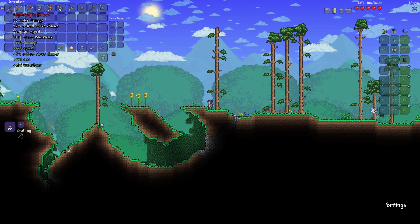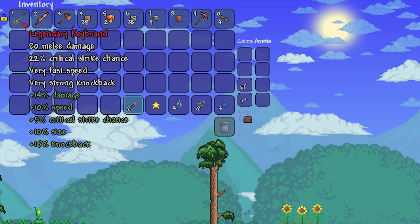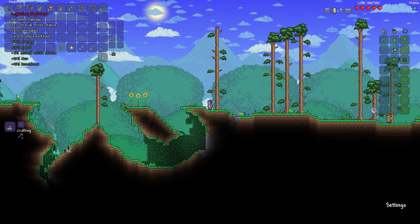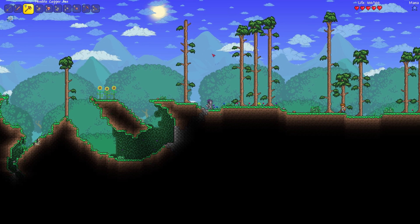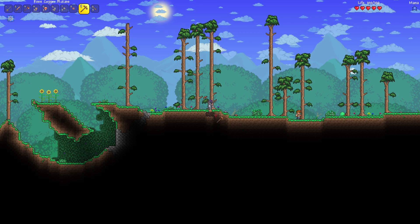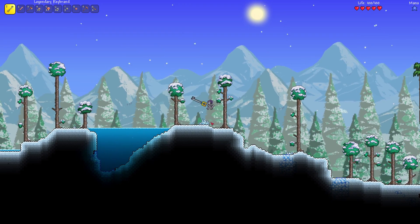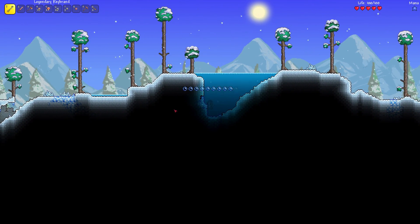As you guys can see I have it right here. I didn't actually get this legitimately — I downloaded a map which gives me pretty much all of the items and I grabbed the Keybrand, because in this game weapons, items, and armor are all dropped at a certain drop chance, and the better the item the harder and longer it's going to take to get it. The Keybrand is actually a very good weapon; it's a yellow rarity, which is pretty good, and this is the legendary version of it.